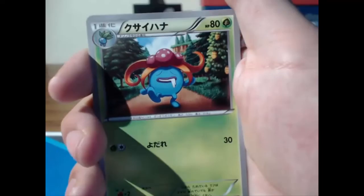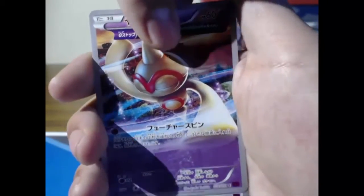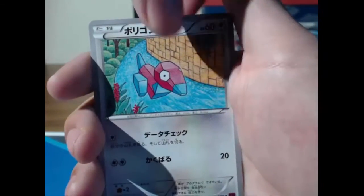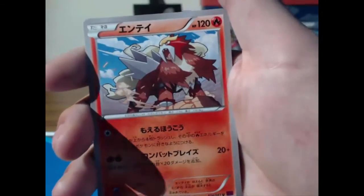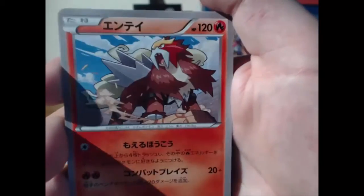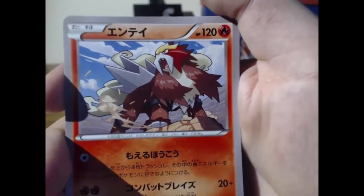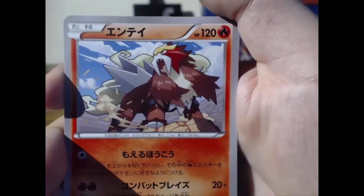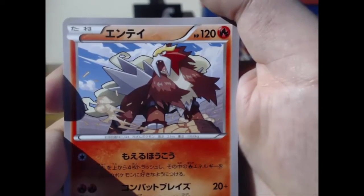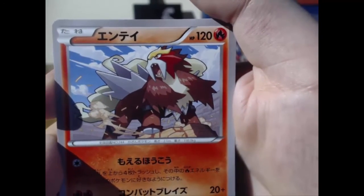We got a Tyranitar Spirit Link — I haven't seen a Tyranitar yet, I need some Tyranitar action in my life. A surfing Porygon — good to know. The last card is gonna be a regular rare Entei. Let me stop and take a look at that. The art in this set is really cool — so many legendaries with great artwork.